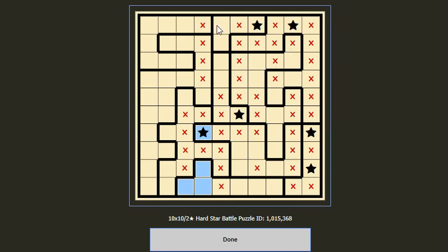We cannot put a star here, and we cannot put a star here, so we put a star here. The second row gets a star here. Now for the fourth column, one star is here and one star should be here. But in this blue region we already have one star, so we cannot put another star there. For the third column, we place the remaining star here.